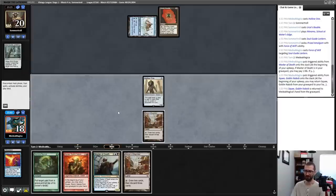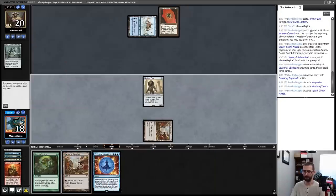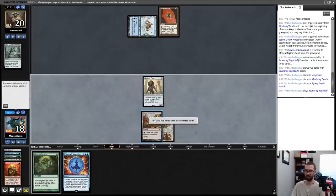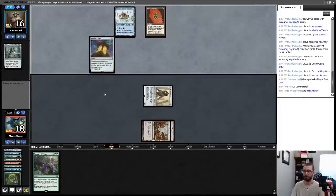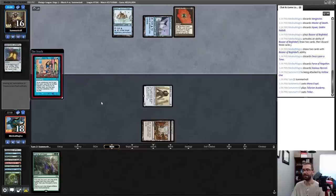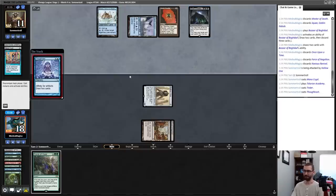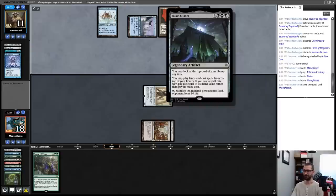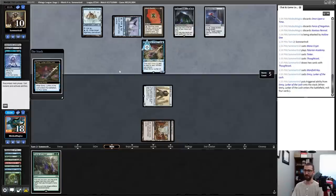I guess my opponent is an Urza Saga deck. Let's get back some cards — draw two, guard one, two, three, play a new Bazaar. I try to hit here. Activate this, guard one, two, three, keep Force of Vigor — let's battle. Okay, that's some powerful artifact mana. I got Vintaged — Bolas's Citadel. For the Legacy fans, this doesn't see a lot of play in Legacy. It's strong — you can play lands and cast spells from the top of your library, paying life equal to that card's mana value.